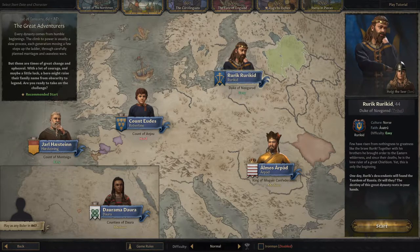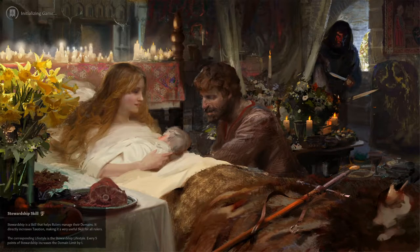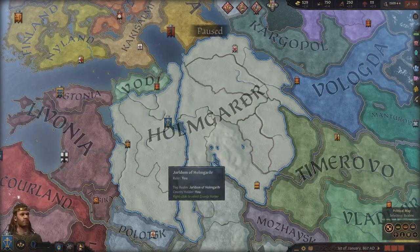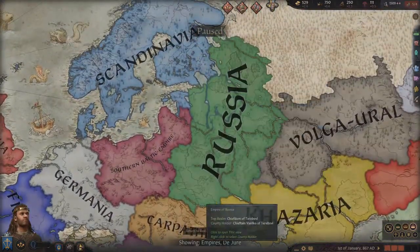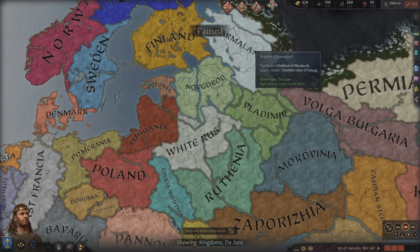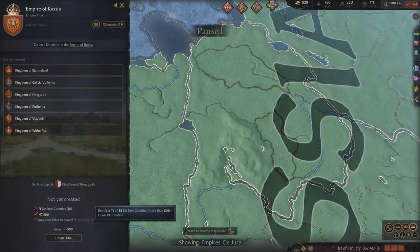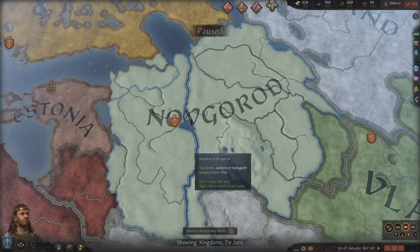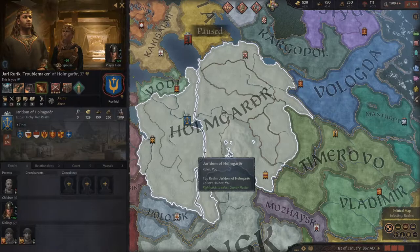For the Land of Russ achievement you're going to want to start as Rurik Rurikid, put it on Iron Man of course, and start the game. Basically your goal as Rurik is to lead the Rurikid dynasty — one of your heirs — to being the Emperor of Russia, meaning controlling enough land to form the Empire of Russia. You can see there are six different kingdoms in here. Getting two kingdoms is not going to be a problem; it's actually just going to be getting enough counties to form the Empire. You need 71 counties to form the Empire of Russia, and you start off with 10, so you have a very strong start. This is a very easy start, and in terms of achievements, probably one of the easier ones to get.